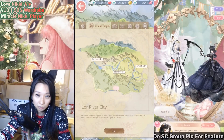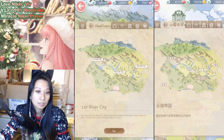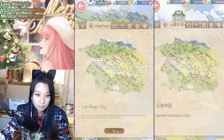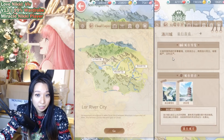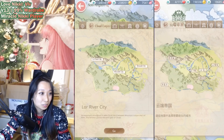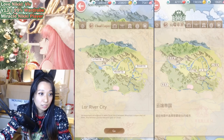Let me bring out my Miracle Nikki game, and let's do a side-by-side comparison. So these are the cloud cities, and this is how Love Nikki looks like — in Lord River City all you see is this thing and you have a possibility to go in. If I click on Miracle Nikki, Lord River City, it shows me the possible backgrounds that I can get from here. In the future of Love Nikki, it shows you what you can possibly get, which is really, really awesome.